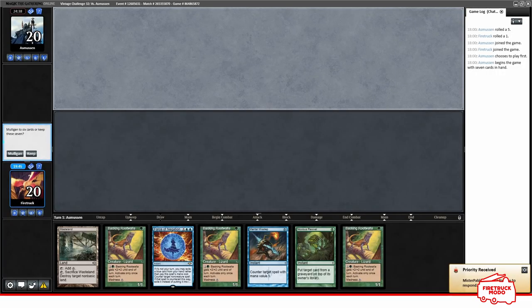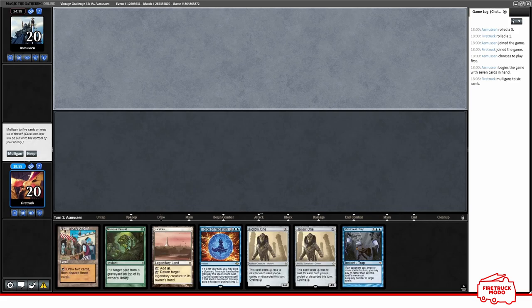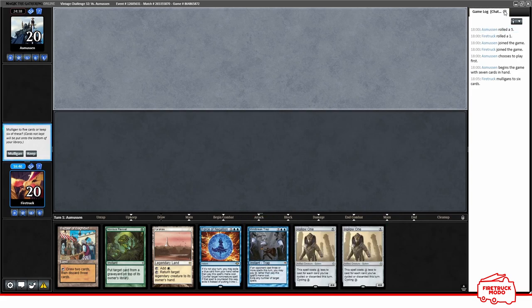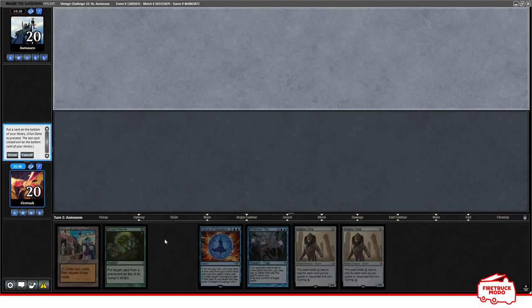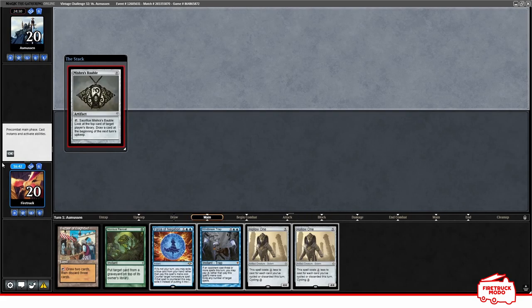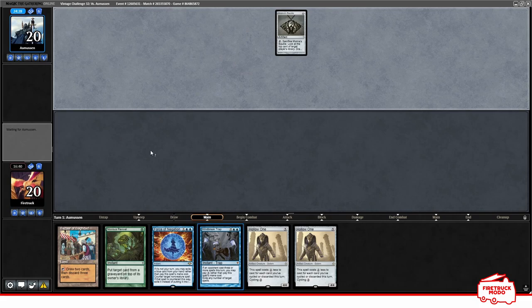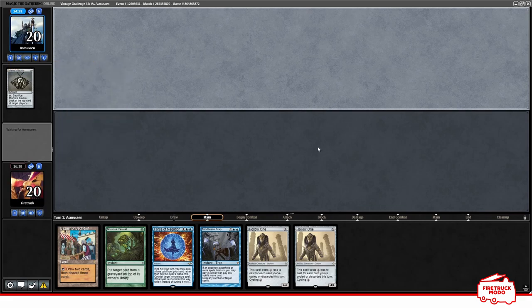Round one of the Vintage Challenge, 13th of January. We're going to mulligan — we're playing Squeevine today. This looks like a really, really good keep. My opponent's kept on seven and they're on the play, but we've got a bit of protection. We've got a future Bazaar. This is Noxious — they've revealed a Lurrus as well, so we really need to not have a turn one Lavinia. We've got a Trap if they do have one of those, but we'll see what they come with.